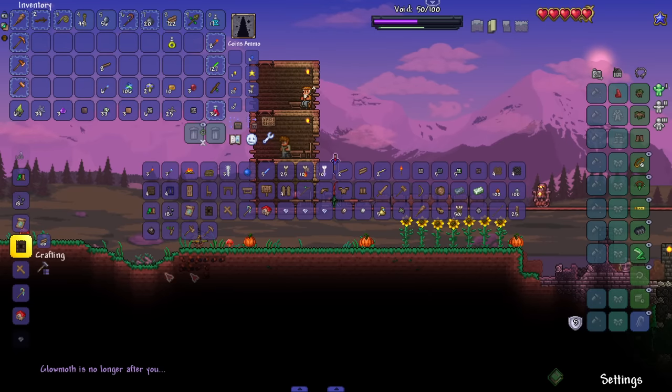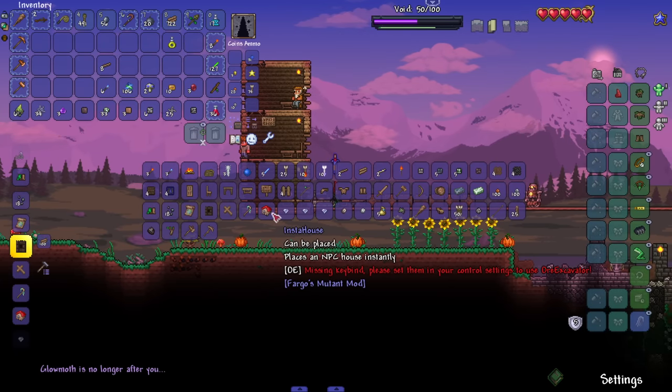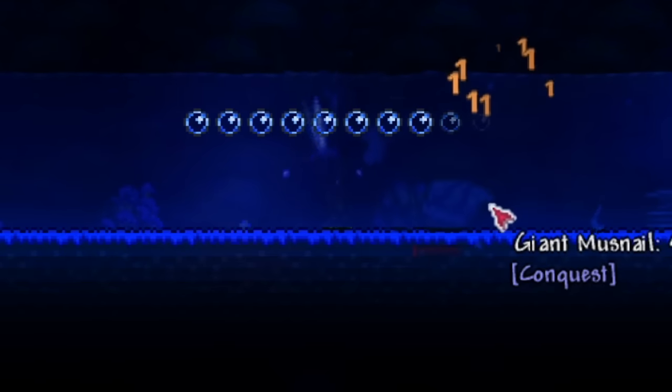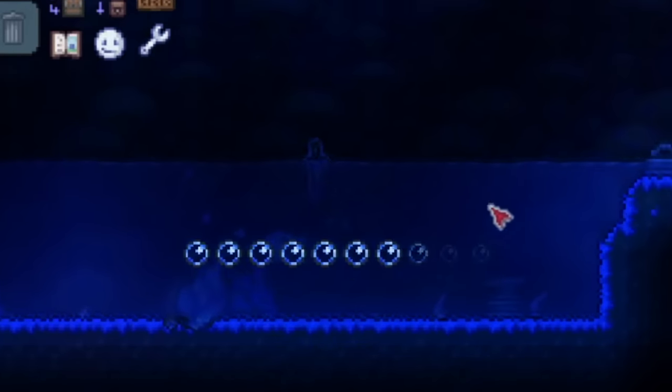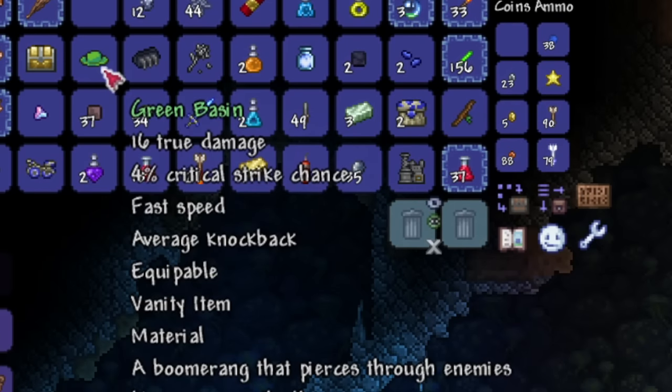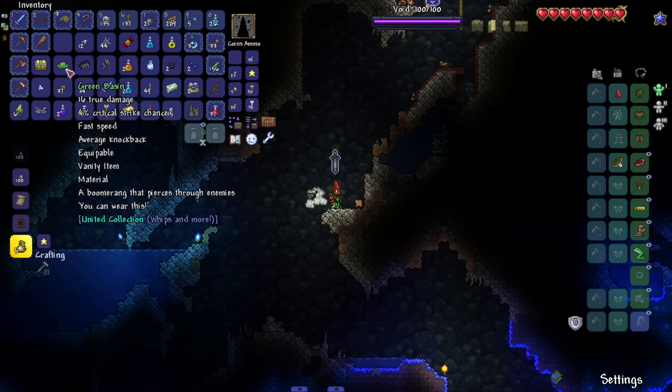This is the second boss I've accidentally ran into. Is it still alive? Oh it's coming — that's kind of cool though. That's why modded Terraria is great, because things like that happen. Can't even be mad — that was exciting. Damn, this snail's tanky! He didn't even drop gold. Green basin true damage — I could wear it.